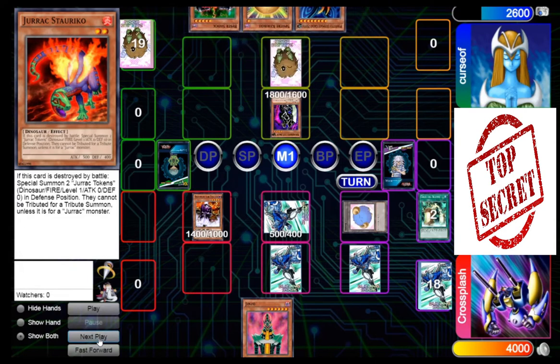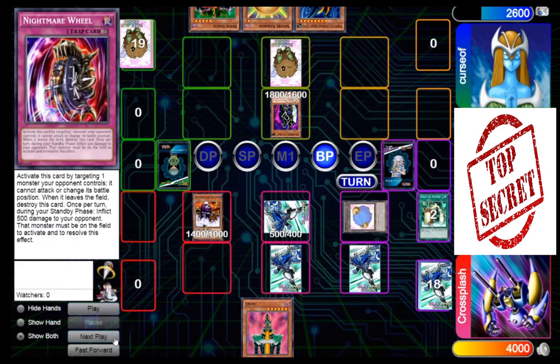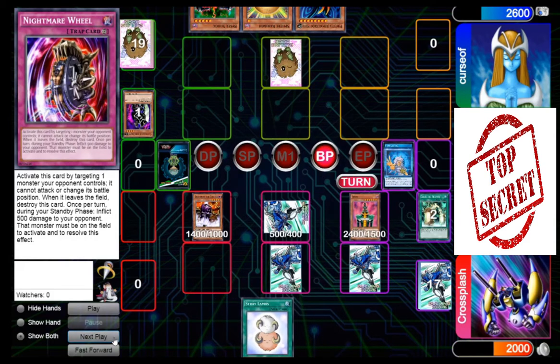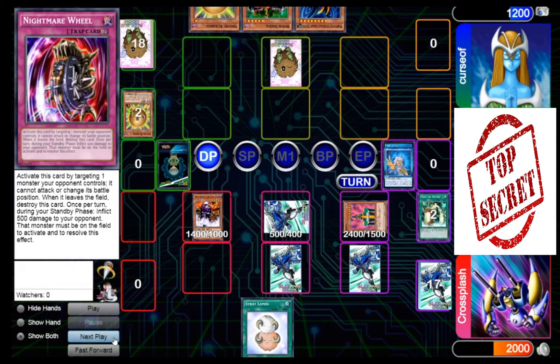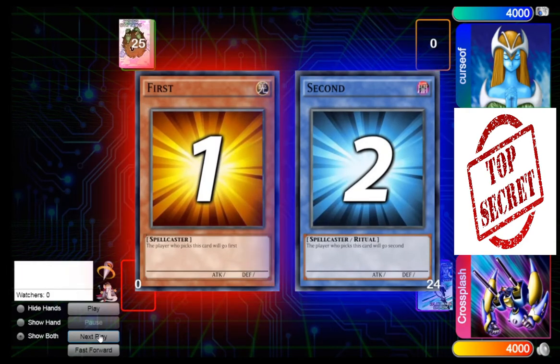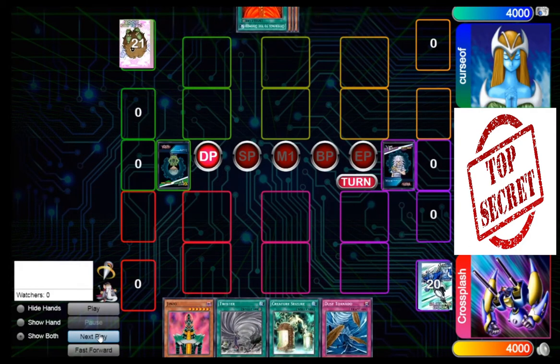I will swing his Decoichi into my token — he will take that 1400. He draws, sets that Dust Tornado, and tries to swing into my token with his Gear Freed. He did not choose to attack the Decoichi because he's afraid of a second Creature Seizure, rightfully so. I'll draw, and here I'm thinking I should go ahead and go for lethal — activate Inner Conflict, summon Jinzo, and go for game. Takes that 1400, however he did have the Sphere Karibo, so we haven't won just yet. But he drew Sphere Karibo which does not help him, so indeed we did win Game 1.